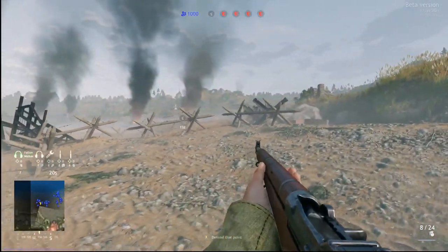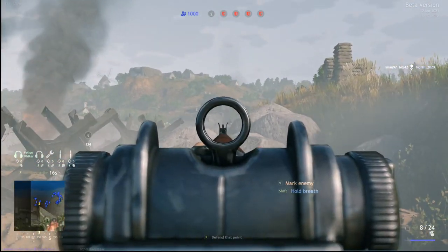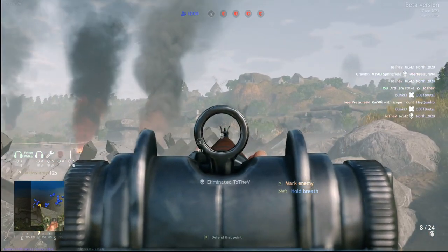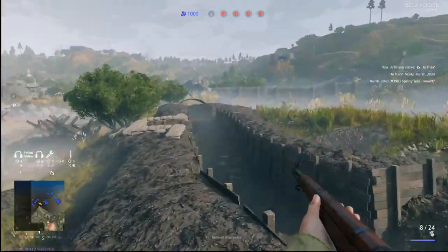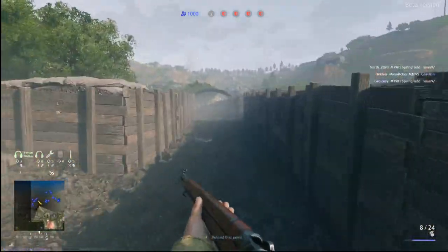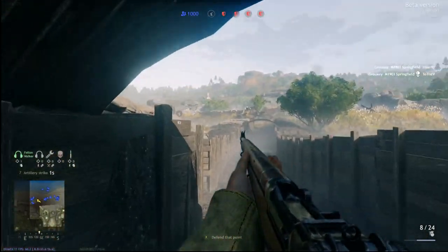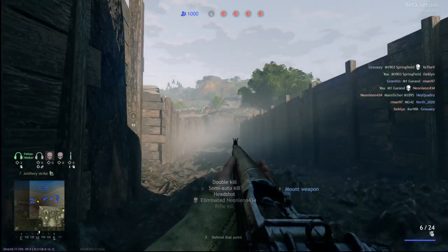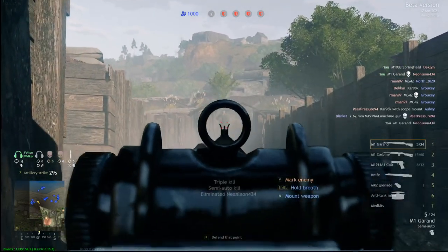It's going to bring up a little map and you're going to choose where on the map you want to call in the artillery. This artillery strike takes about 30 seconds or so. During the first 10 to 15 seconds it's going to be scattered artillery shells, basically warning the enemy that a big strike is going to come down on them. And then the last 10 seconds or so is going to be a massive barrage of artillery shells that's going to wipe out basically anyone still dumb enough to be within that red circle.